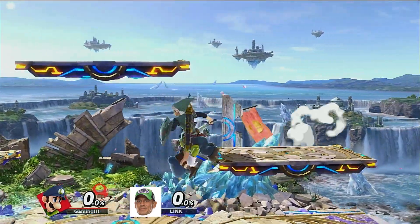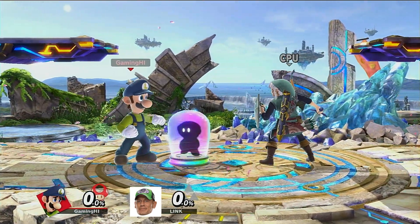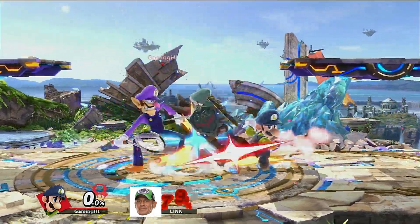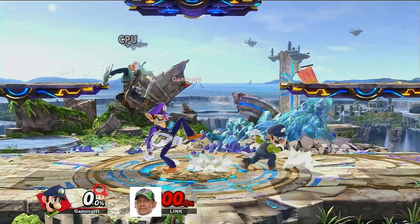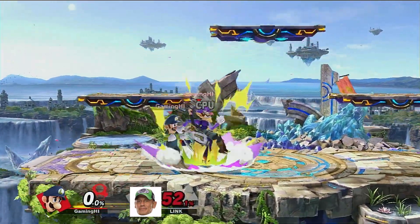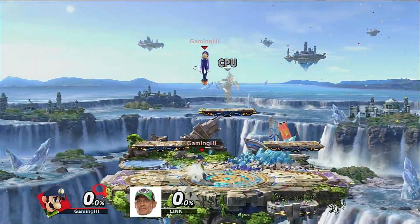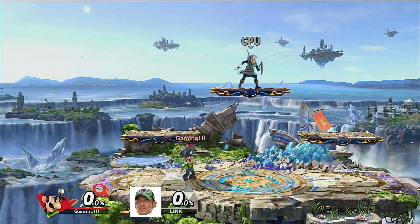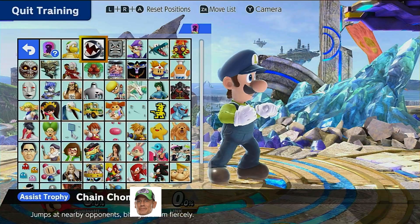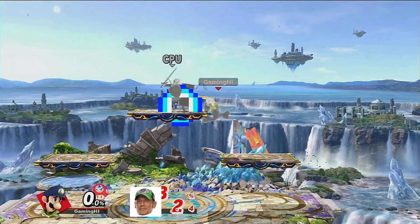Next thing you're going to want to do is get your good friend Waluigi to beat the mess out of John Cena in a stomp stomp John Cena game. And now quick, do a forward smash. Okay, now next — we're almost done — all you have to do is just get a hammer and try to kill him.